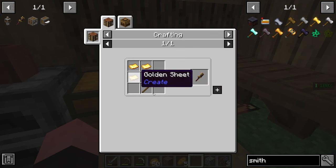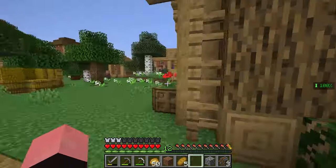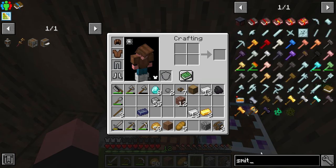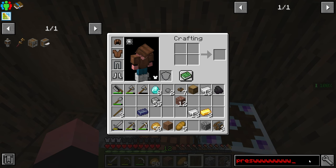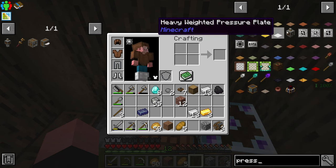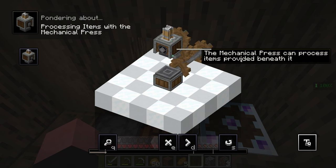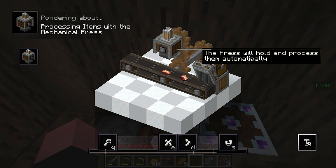Now how are we going to use this press? Let's go inside the house and watch one of those little animations - we can ponder it. Processing items with a mechanical press: the mechanical press can process items provided beneath it. When items are provided on a belt, the press will hold and process them automatically. So we've got cog wheels moving it - but how are we going to get this stuff to move? We haven't seen anything about an energy source yet.